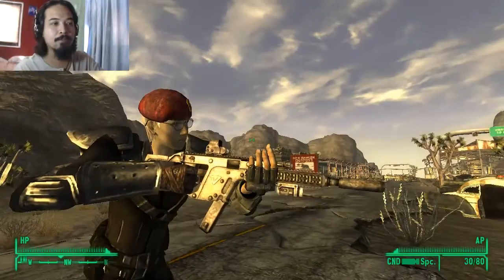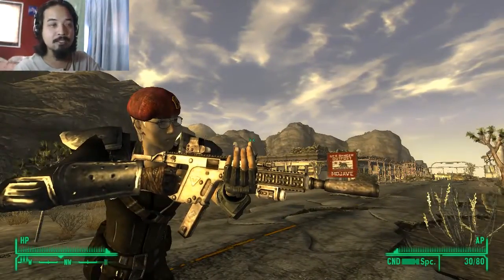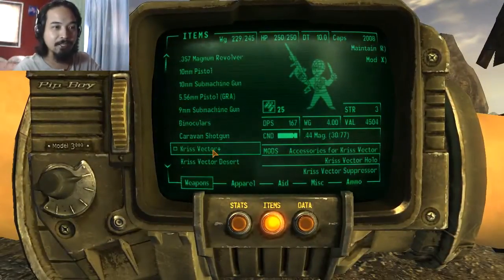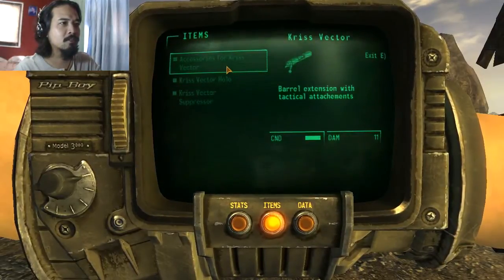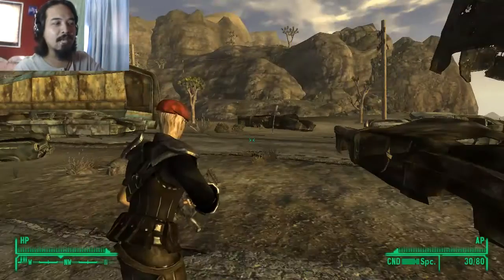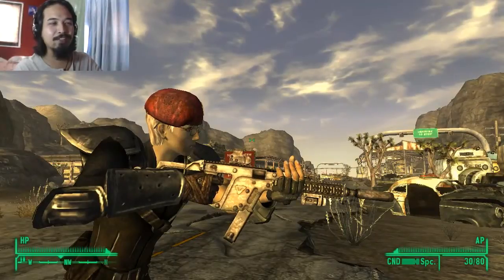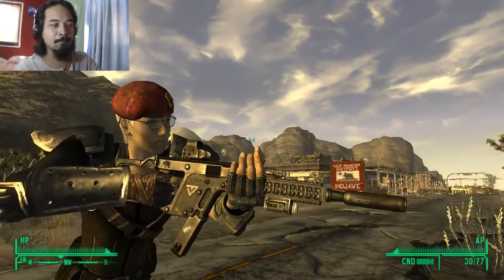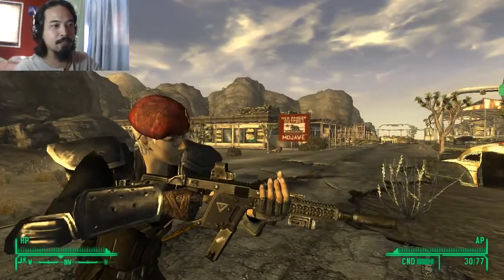The gun has three mods in it. One is the sight, the other one is the silencer, and the last one — it just says accessories for the Chris Vector, but I believe that that is the bolt stock. I did mod everything because I wanted to take a look at the gun, essentially what would they look like if you put all of the mods in them.